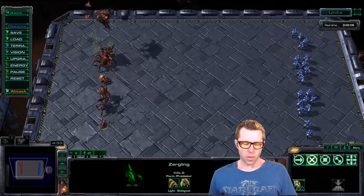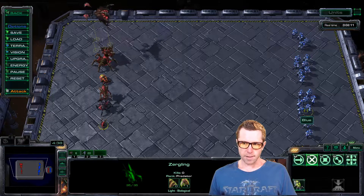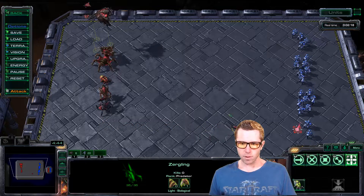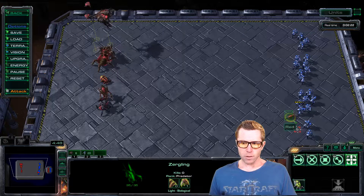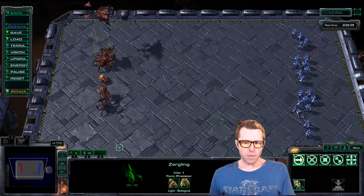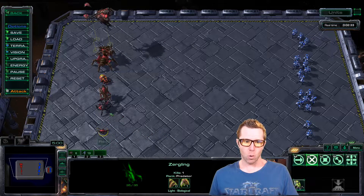We'll start with the basic garden variety Zergling. We've got some willing Terran test dummies who have been instructed not to fight back, and we're just going to show you each of these units. The Zerglings move pretty quickly. They are not particularly strong but they're very inexpensive and we're able to get a huge mass of them, so you'd never really see just one Zergling fighting — you're going to see a big pile of them all working together.